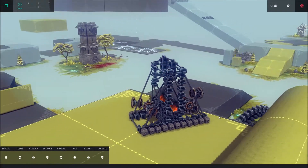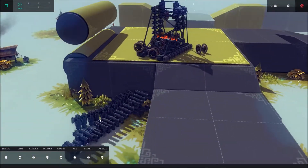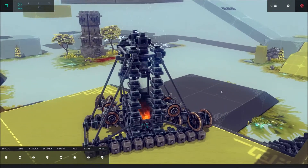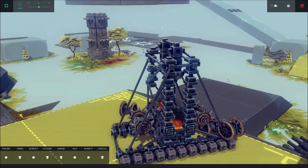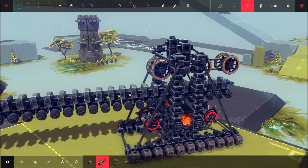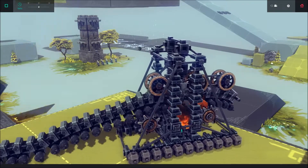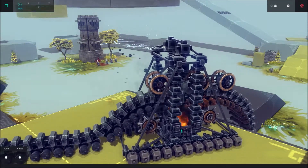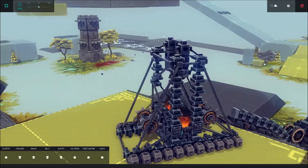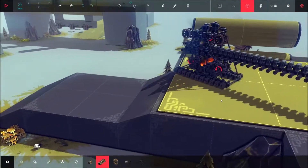It ran into a problem there at the end — this only bends one way. The cannons stop it from folding the other way, so a potential solution is to stagger the cannons, one on top and one on bottom, but I haven't done that yet. This is just a mark one version. But you can see it obviously works — it does keep breaking a bit, but you can go through the entire thing. We'll turn on invincible mode now just for the heck of it.